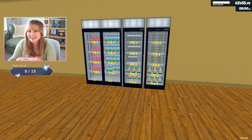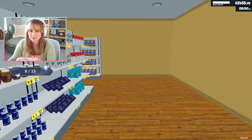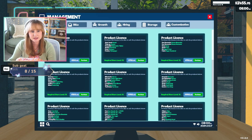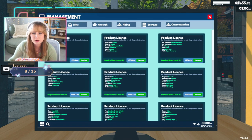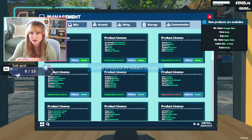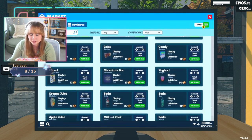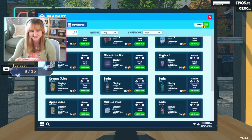I basically want a bigger refrigerator — these are like individual ones. Let's see what kind of license I can buy. All orange juice, soda, apple... how do I know if this is a refrigerator or not? I'm gonna buy it anyway. Soda is fridge, milk is shelf — apple juice, fridge, fridge, fridge. Everything is fridge but the milk. How does that make any sense?